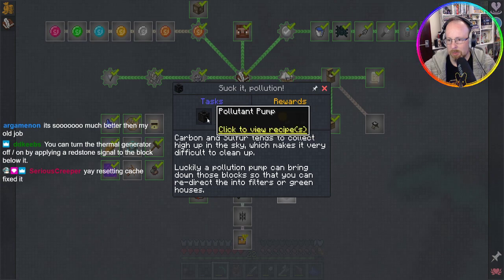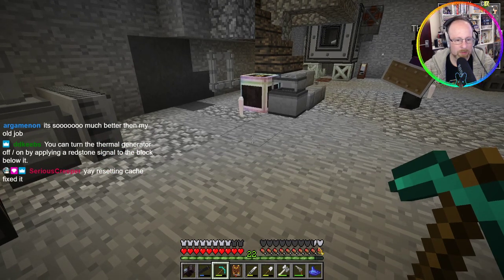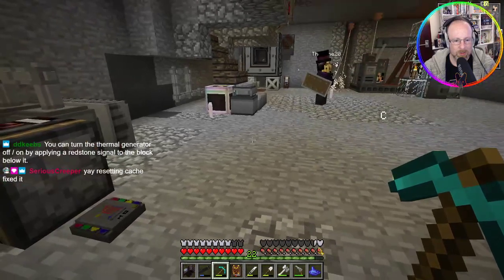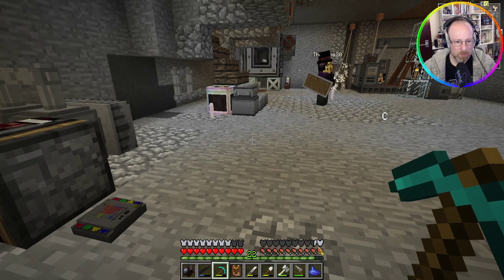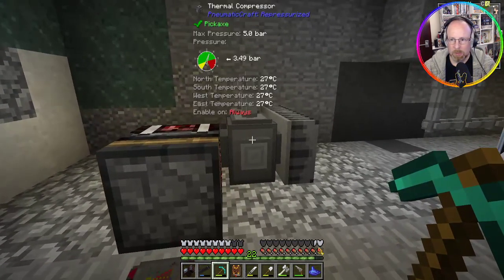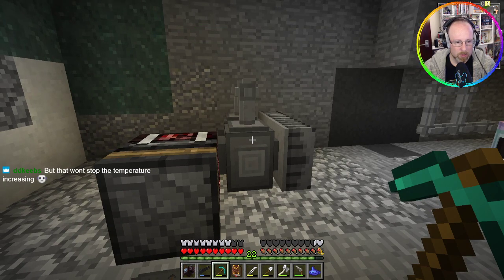Summit circuit pollution — resetting the cache, fix the chat. That's like the number one tip that IT support guys give: did you reset your cache? You can turn the thermal generator on and off by applying redstone to the block below it.